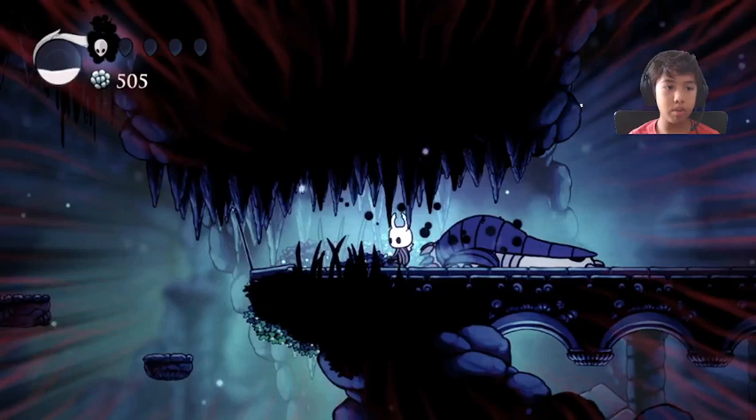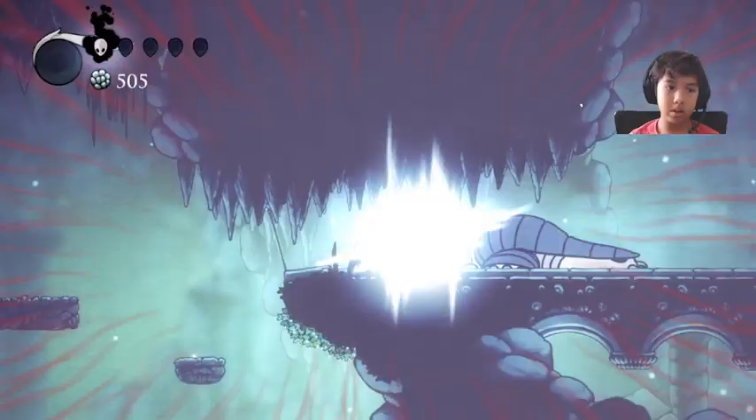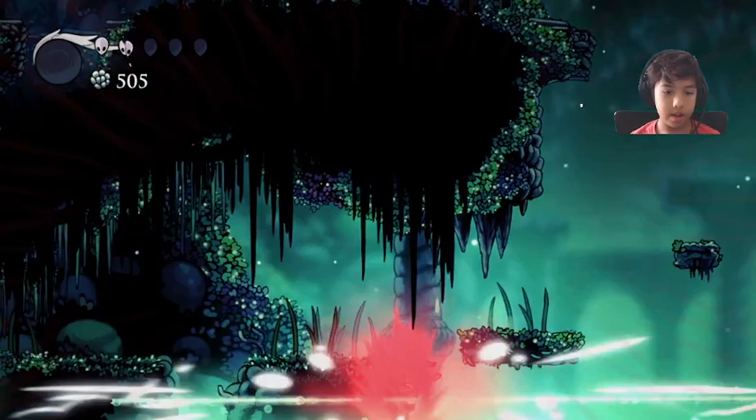This is my first opportunity to show you guys the Fury of the Fallen charm we equipped in the first episode. When you get down to one life your screen turns red and you get like a hundred times stronger. But I'm going to heal because I have just enough soul. Now we've made it into Green Path.